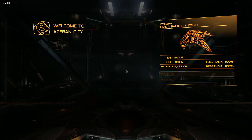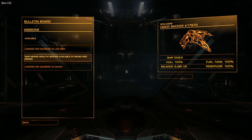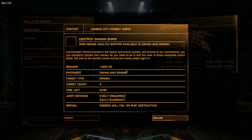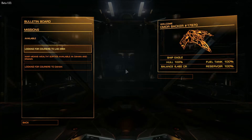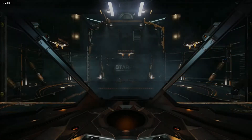Always make sure to refuel. Head over to the bulletin board and there you go - you've got one mission right here: destroy Aranen ships. You get a reward. Now, this reward is besides the bounty that you collect on each ship that you destroy. On this one you've got a reward of a thousand credits for destroying four Aranen ships. You can accept that if you want to and then head out from there.